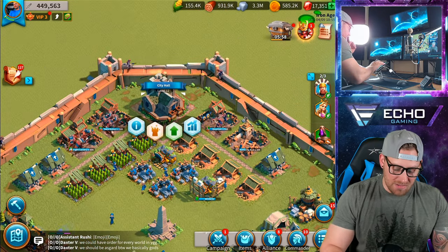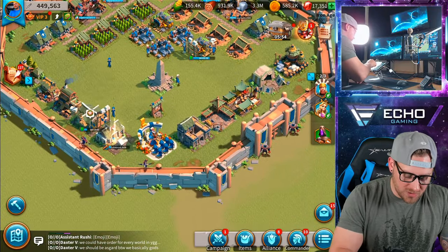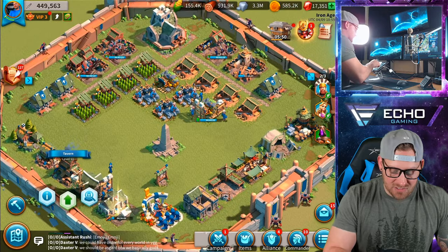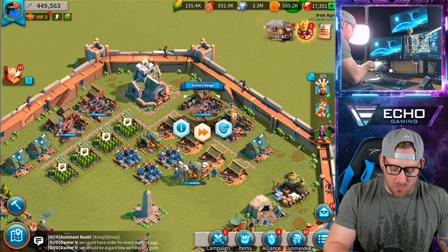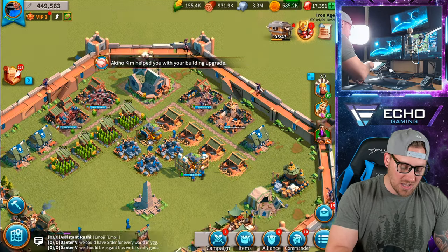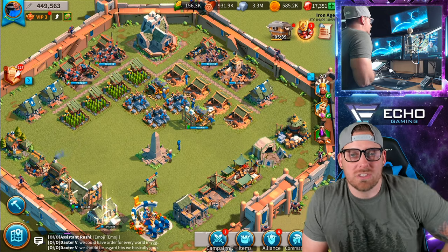We are City Hall level 12. A few things must happen: we're going to have to do the wall, which means doing the tavern, and we'll also have to get the archery range, and to do the archery range we'll probably have to do some of the resource buildings. A lot has to happen to get to City Hall 13, but enjoy the journey — don't rush it, because the grind is part of the fun.